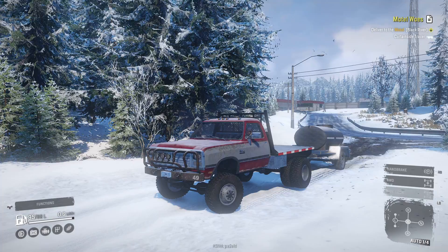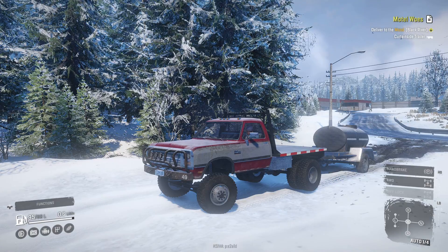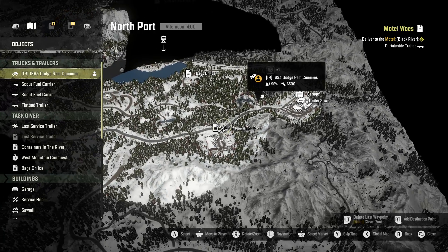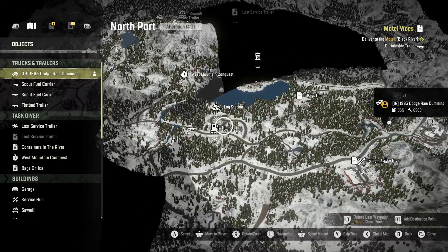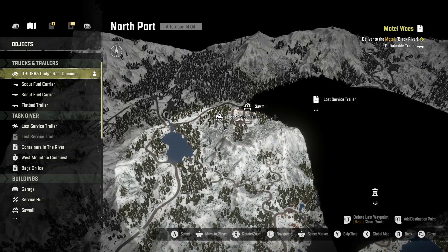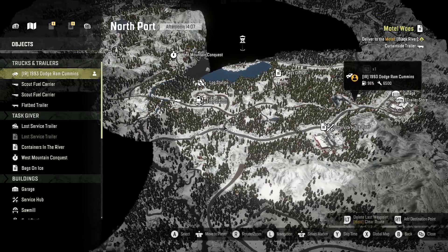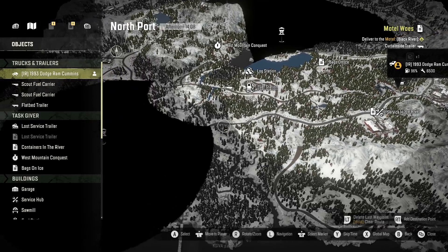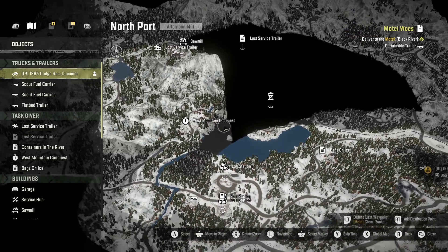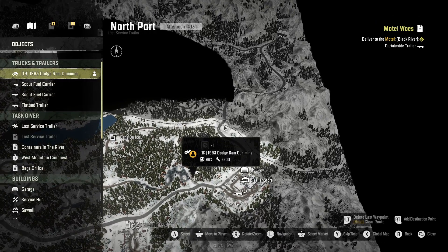The plan is to hopefully make it to a gas station after dropping the fuel trailer. Our goal is to go get a lost service trailer. We'll have to follow this road and work our way up there. I would have gone a different way, but it's blocked — I need to finish that pipe mission first.